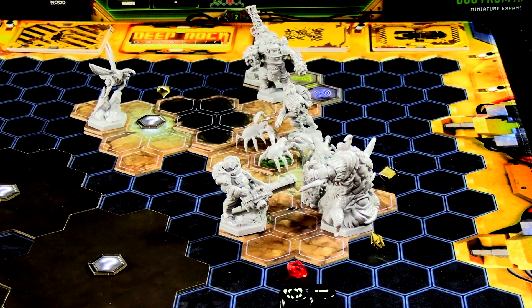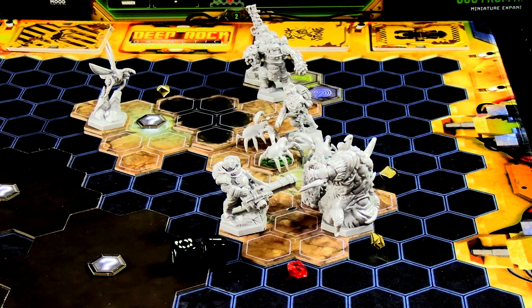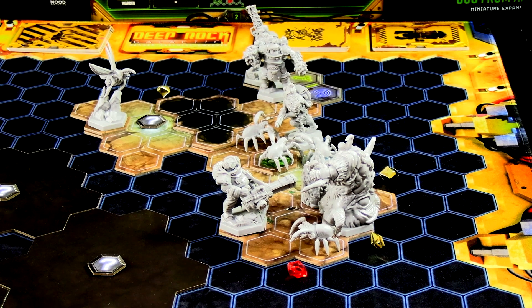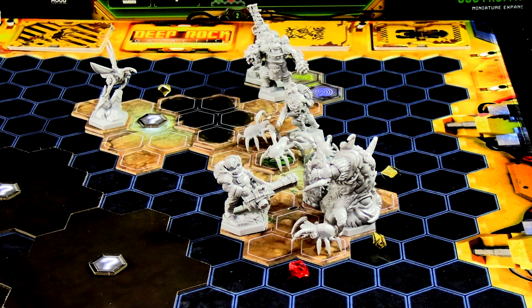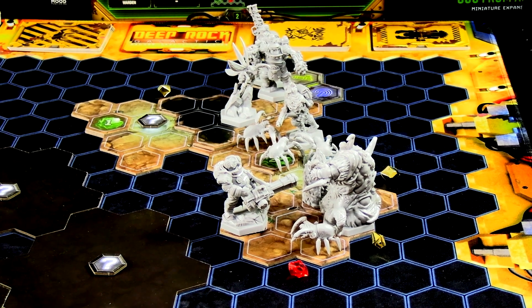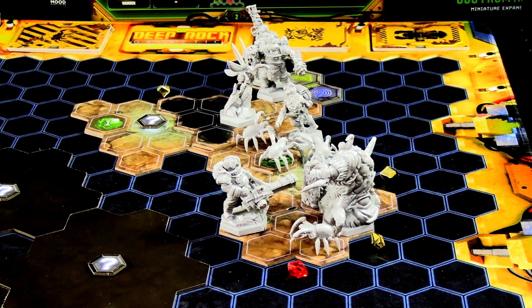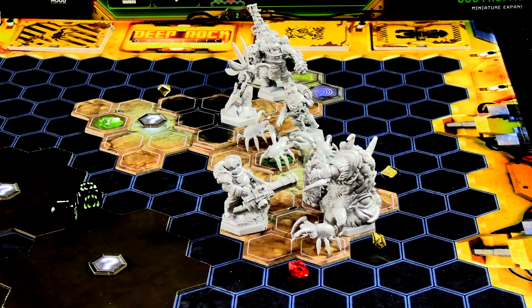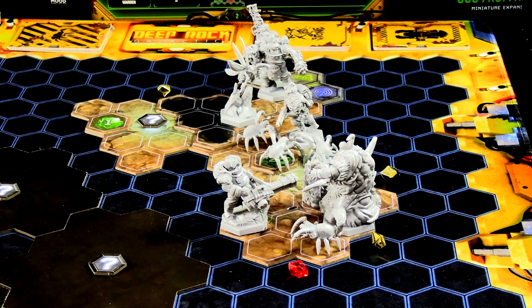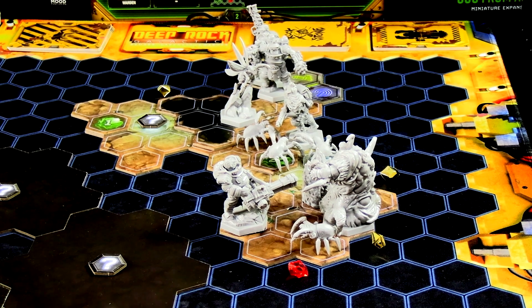The Brood Nexus spawns one grunt. Three grunts are attacking the scout. The Mac Terra spawn has range three so it positions itself to attack. Rolling two dice and then one more: that is one damage, then two damage total on the scout from those three. That was a very bad card to draw at that precise moment.